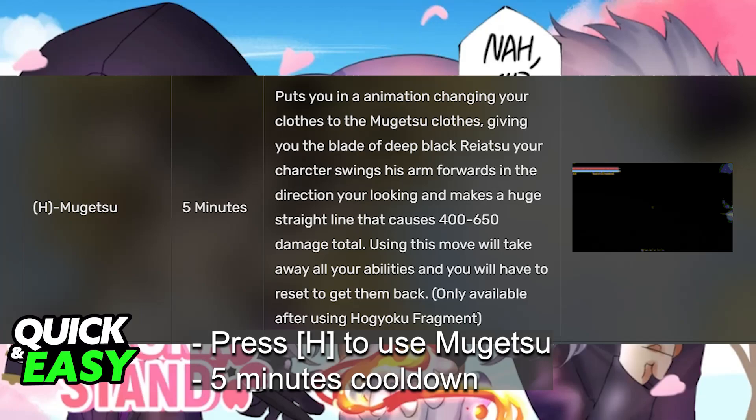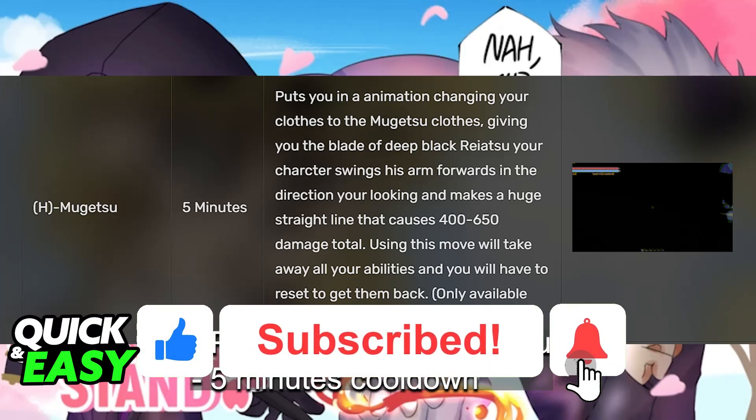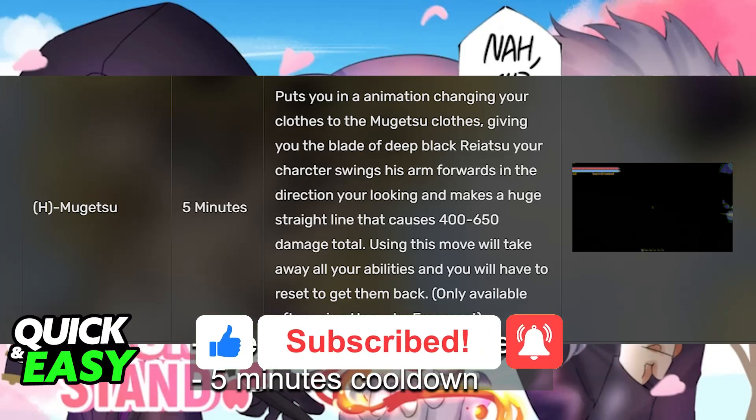Because the ability does a lot of damage, it is going to have a 5-minute cooldown, so be aware that once you use it, it is going to be a while until you can use it again. I hope I was able to help you on how to use Mujetsu in Sakura Stand. If this video helped you, please be sure to leave a like and subscribe for more very easy tips. Thank you for watching.